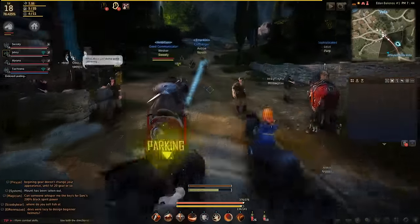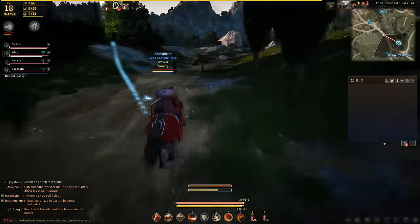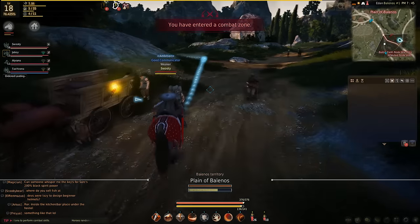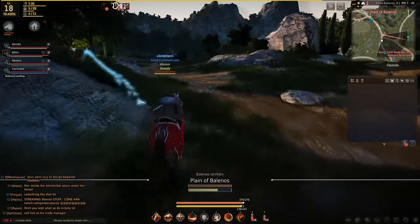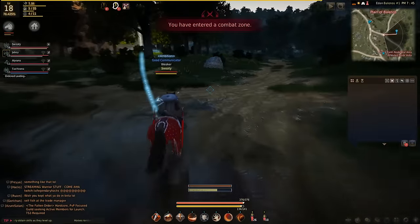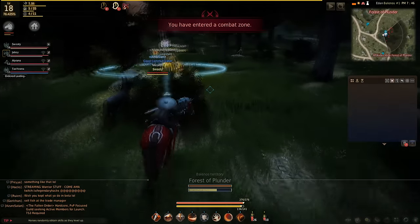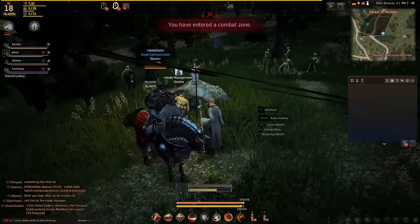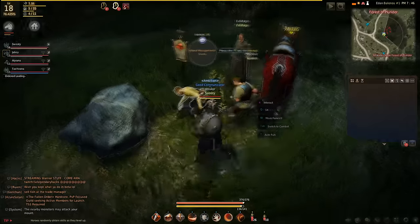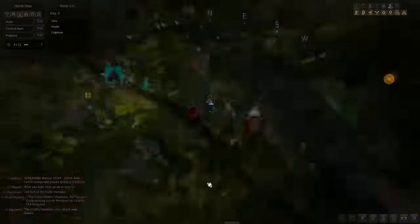Between my house and the two nodes I have — nodes take three — there go my contribution points. We're going to mount up and ride over to the node. Keep in mind I'm not 100% sure what's going to happen after I unlock this node. This is the last node I need to invest in, and what's supposed to happen is it should reduce the amount of taxes you pay when making trade orders.